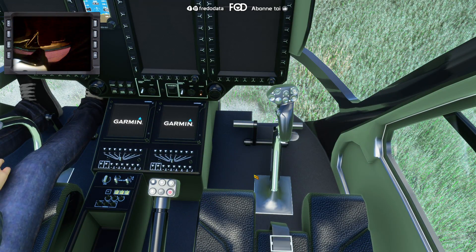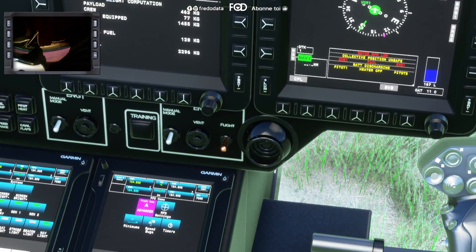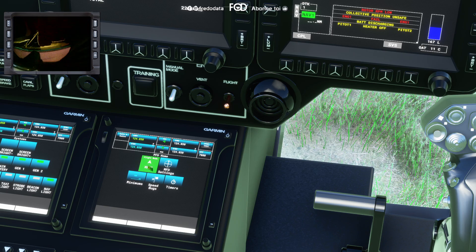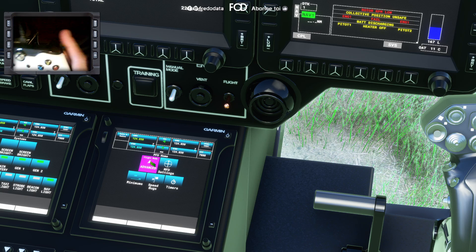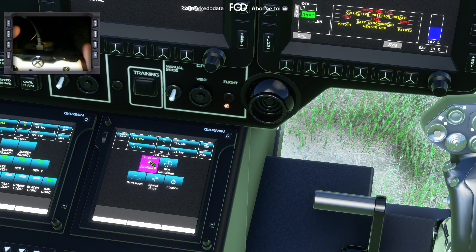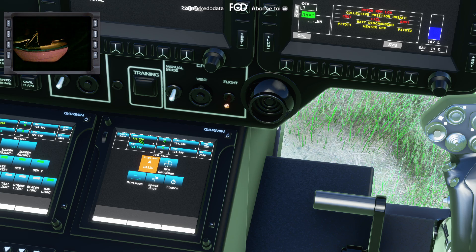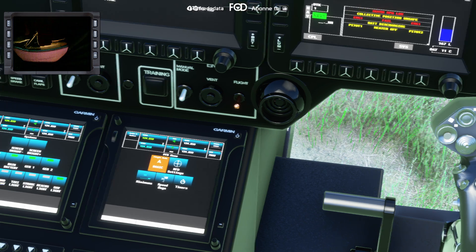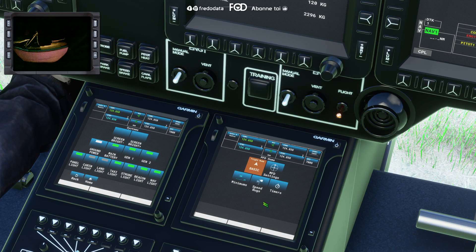We press the two buttons to activate at the same time, then we have the interface with the FMS setup. We have the units to configure — the best is to set it up to the basics. After that, everything is touchscreen. You can see everything: you can light up the cabin light, Strobe, Taxi, Beacon — you know, all the information. It works, it works, it works — it's great!